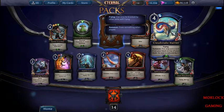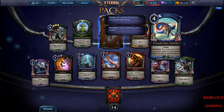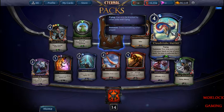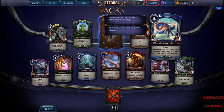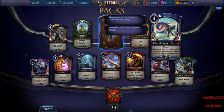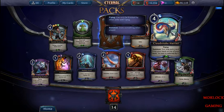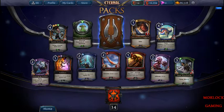This guy is used in that Echo deck. When you summon him — he's Flying — you can put a card from your hand on top of your deck and reduce its cost by 2. So that creature with Echo, called Clockroach, normally costs 3, but you put it on top of your library and it only costs 1. Very good.